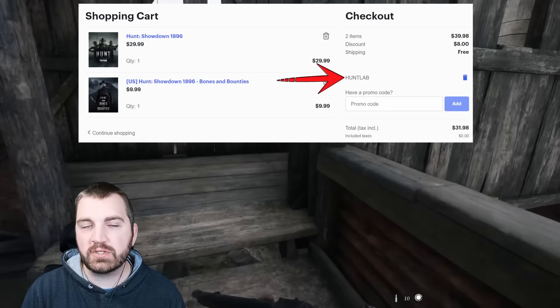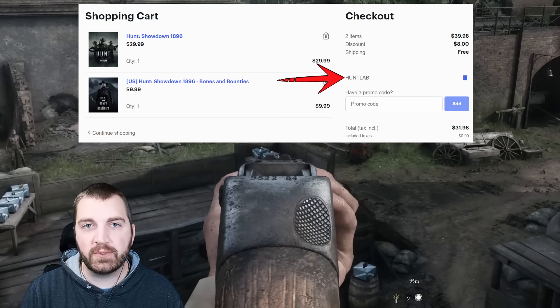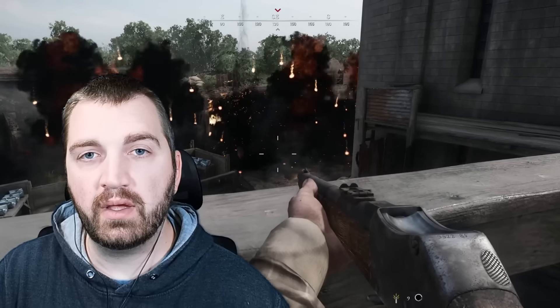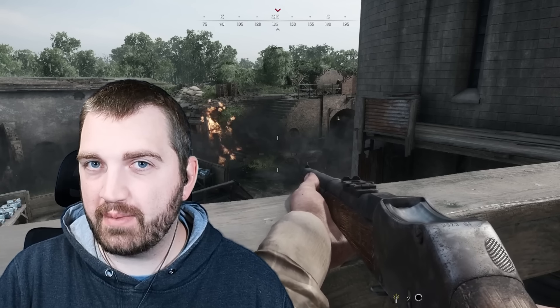If you didn't know, you can use the partner code Hunt Lab on the Crytek store to get a discount when buying the Hunt game or DLCs — a great way to save money and support the channel. If you enjoyed this breakdown, here's another one where I do the same thing for decoys, discovering every interaction that tool has in the game.